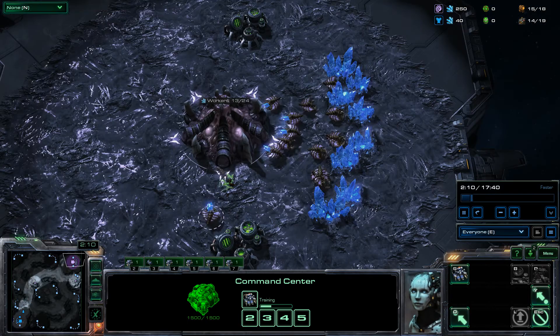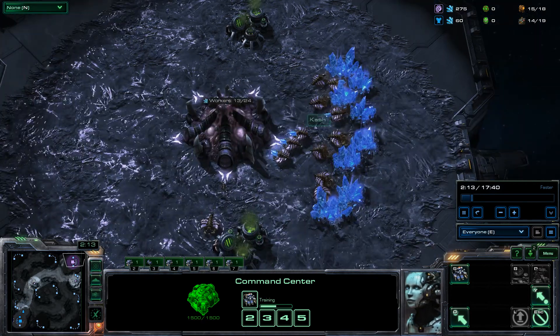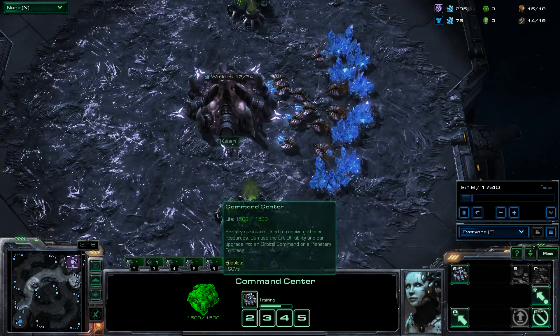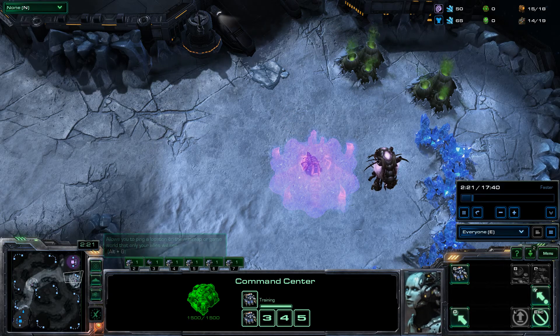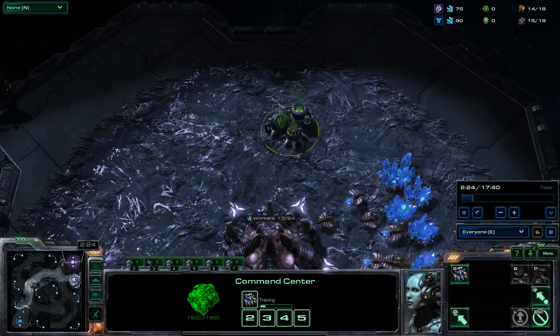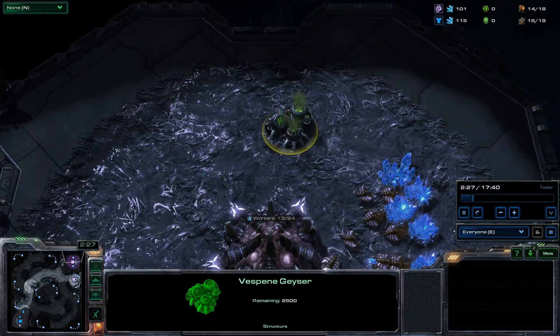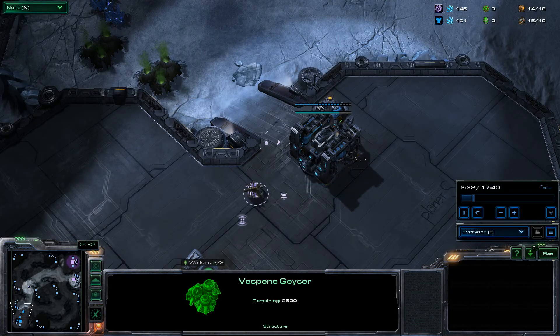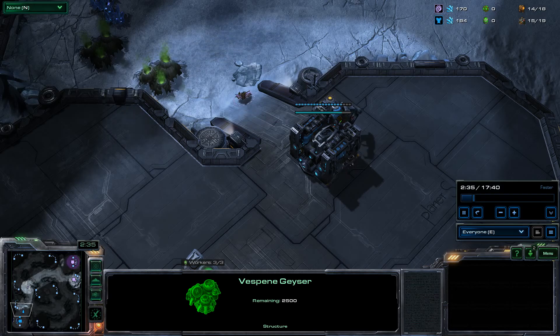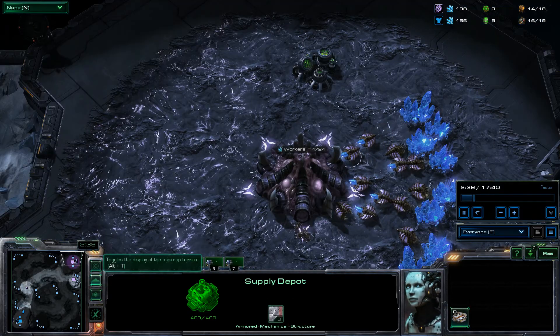So let's get to it. As we can see, early on in the game, it looks like I'm going for an additional 15 hatch into probably a pool next with an extractor, in the hopes of — in this game I believe I was actually trying to do a quick burrow roach build.